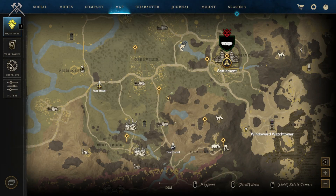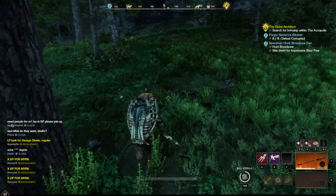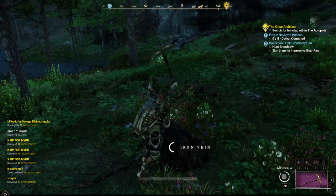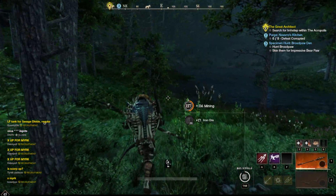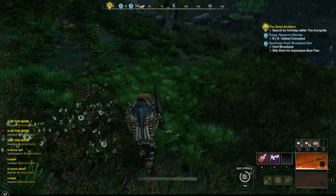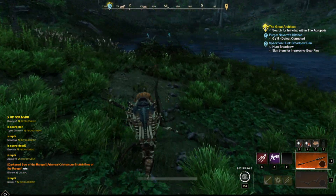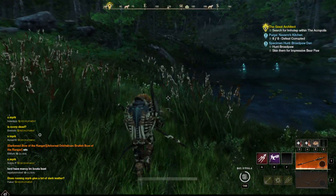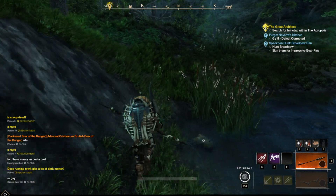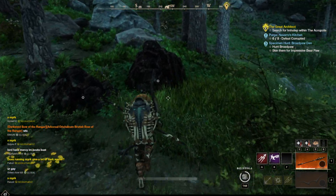We walk straight toward the lake area where there are usually about three nodes — only one is up right now, but you'll typically see three. Coming around the left side, these ones are usually more popular so they aren't always up. There are usually three to four here. Then we come around the other side of the lake, and right by this briar patch there are usually two or three spots — looks like these ones are up.